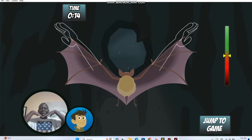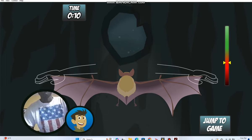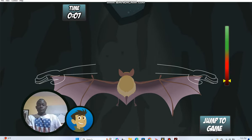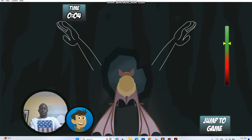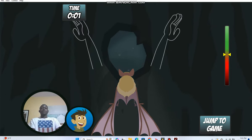A bat's wings are actually long fingers with skin stretched between them. In this level, the bat will need to use its wings to fly out of the roost and track down its mosquito meal. Put your arms to your sides and flap them up and down to make the bat fly. Keep the arrow in the green section before the time runs out.